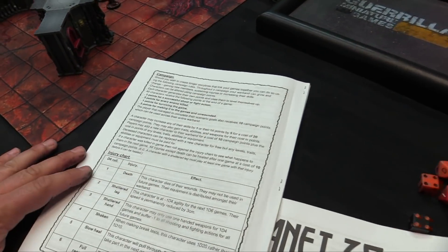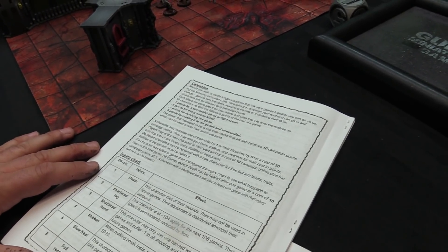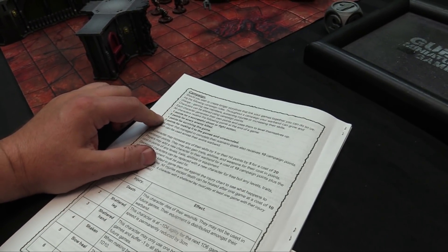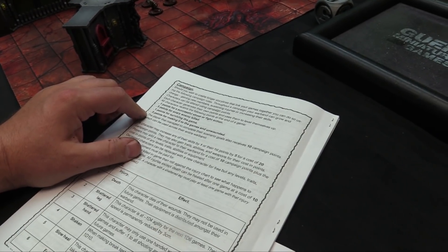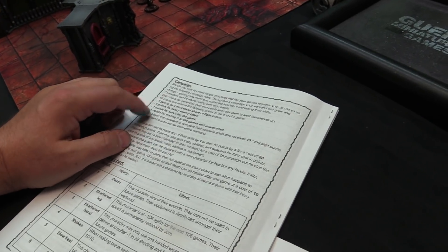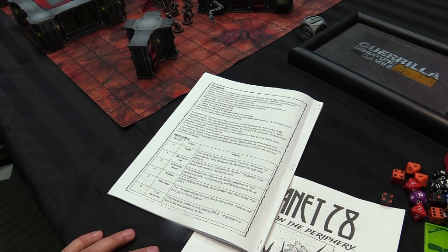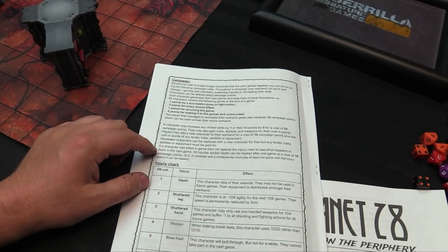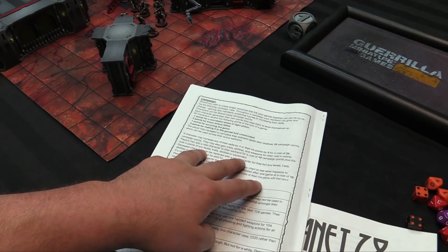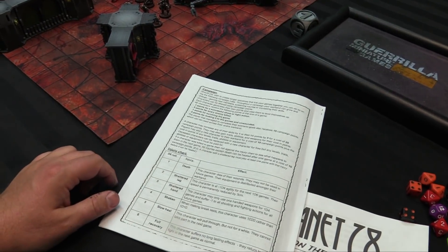Campaign rules: if you wish to create a longer storyline linking your games together, all characters receive campaign points for each game — 1 point for each successful shoot or fight action, 5 for each enemy killed, 1 for surviving the game, and 5 for making it to the end unwounded. The player who completes their scenario also gets 10 campaign points to distribute across the warband. Spend 20 campaign points to raise a skill by one or hit points by five. You may add a new character to your warband for 10 campaign points plus the cost of any levels, traits, abilities, or equipment.